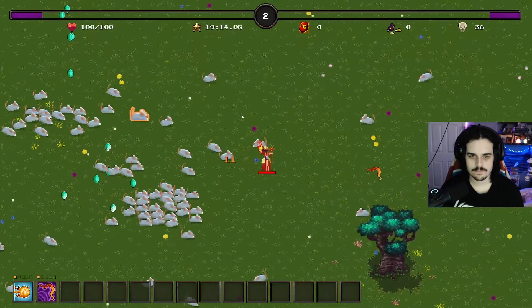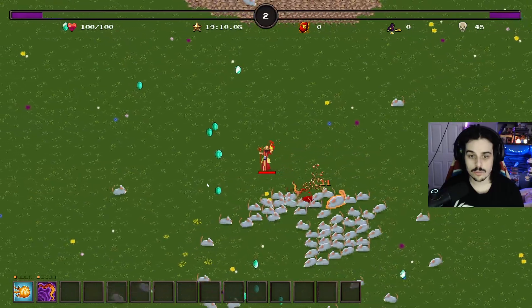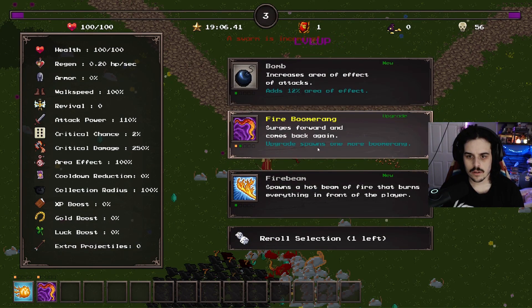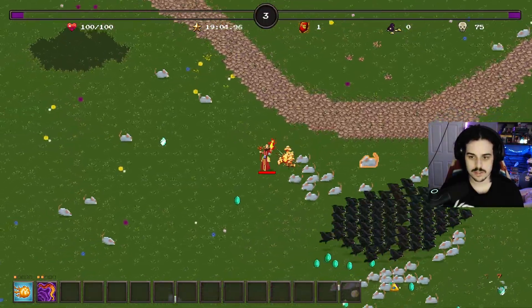So the direction is random. The boomerang constantly flies - that's kind of broken. Upgrade spawns one more boomerang - that seems busted, actually.